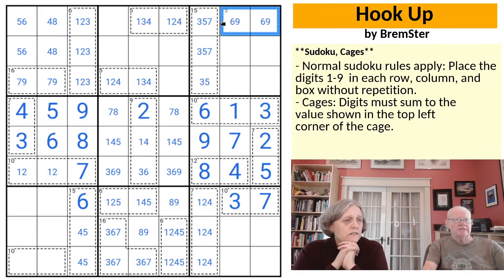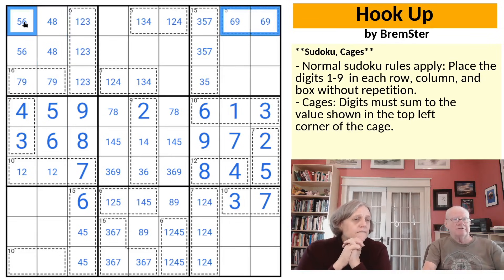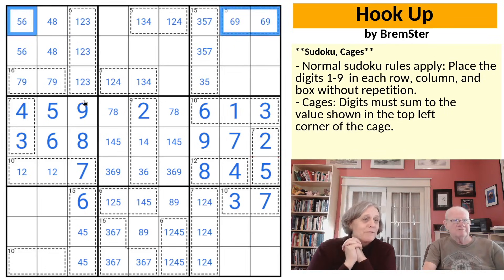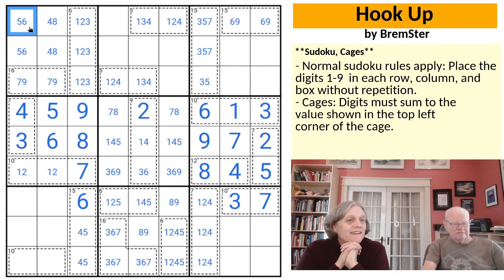They cannot go in column 2 since they're already there. That leaves 4 and 8. The 5 and 6 we can actually resolve — the 6, 9 pair is looking left, so that has to be the 5. That has to be the 6. The 5 looks right.